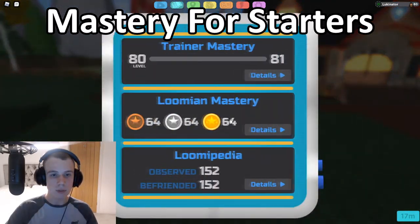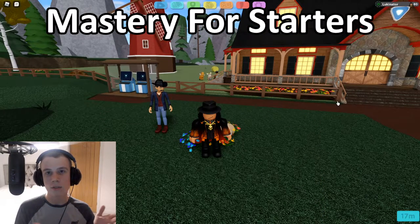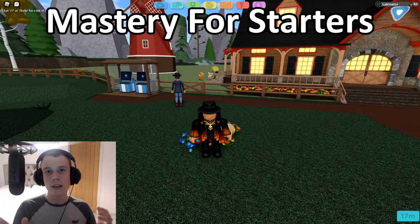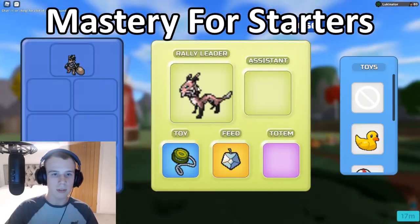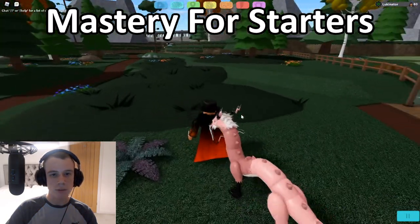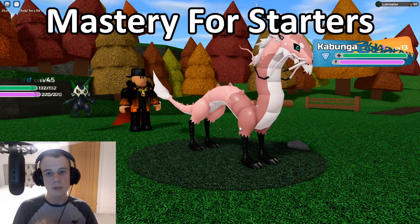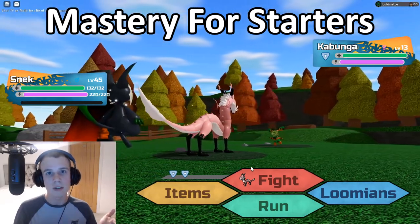The final task for every single Lumion is to knock out 30 Lumions using any of the starters in battle — using that species in battle, which applies to all starters. The simple way to do this is to get a really high-level powerful Lumion and run around in the world. Go back to the rally, put your Zoolong up front, then go into battle and fight whatever Lumions you find, like a Kabunga. Just keep doing this and keep knocking them out over and over again until you reach 30. Unfortunately, that's the only quickest way.